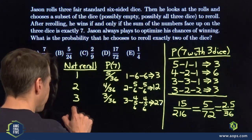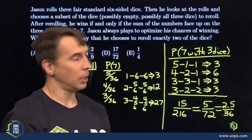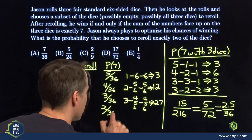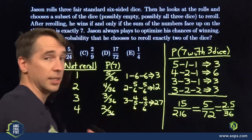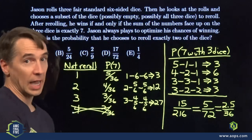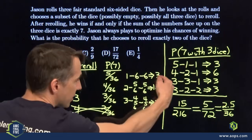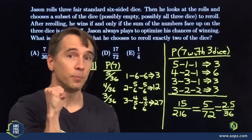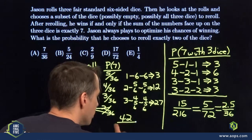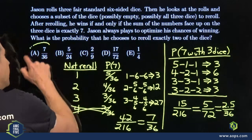Leaving a four: he needs the other two dice to total three, which can only happen in two ways — 2+1 or 1+2 — giving probability 2/36, which is less than 5/72. Jason is better off picking up the four and rolling all three again. The same logic applies for a five, and he definitely won't leave a six since there's no way to win with six already showing. So the total number of rolls where Jason picks up exactly two dice is 3 + 12 + 27 = 42 out of 216, which simplifies to 7/36. That's choice A, and we're done.